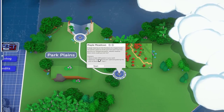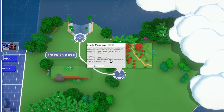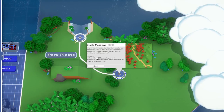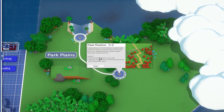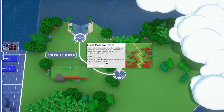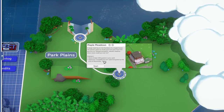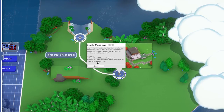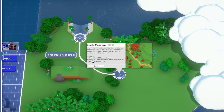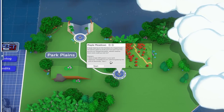We are going to start on Maple Meadows — a large clearing on the frontiers of Maple Forest, the perfect place to build your first park from the ground up. Easy-going guests, relaxed weather. The scenario goal: have at least 200 guests in the park at any one point. Get 200 guests in your park by the end of December year one. We start in January, so that gives us a full year. Let's play some Parkitect.